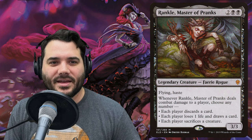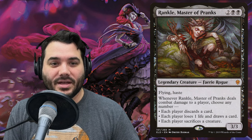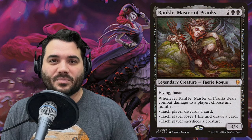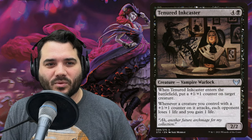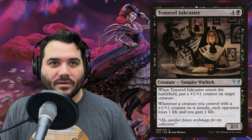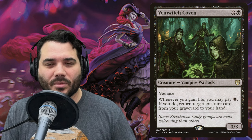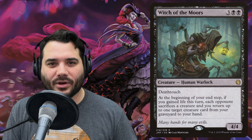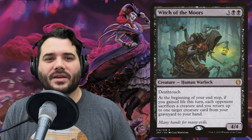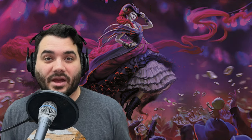Rankle Master of Pranks costs two, black, black — a faerie rogue with flying and haste. When it deals combat damage, choose any number of: each player discards a card; each player loses one life and draws a card; or each player sacrifices a creature. Tenured Inkcaster costs four and a black — a vampire warlock that puts a +1/+1 counter on a creature when it enters and drains opponents when creatures with counters attack. Vain Witch Coven has menace and recursion when you gain life. Witch of the Moors costs three, black, black — a 4/4 human warlock with deathtouch that at end of step forces opponents to sacrifice a creature if you gained life this turn.